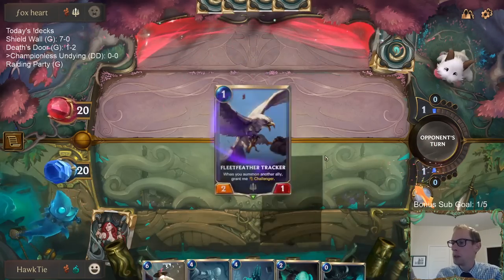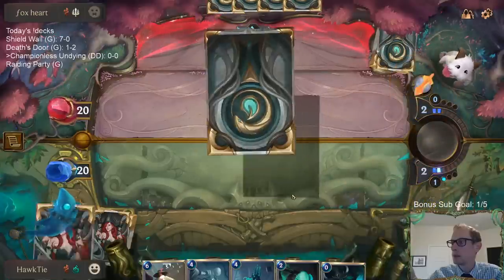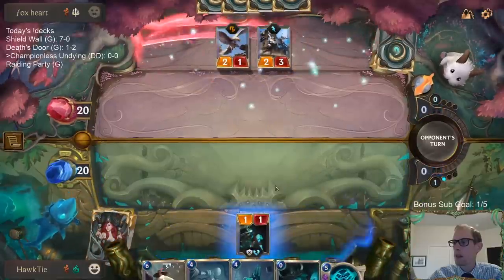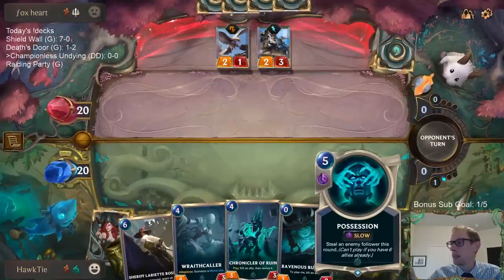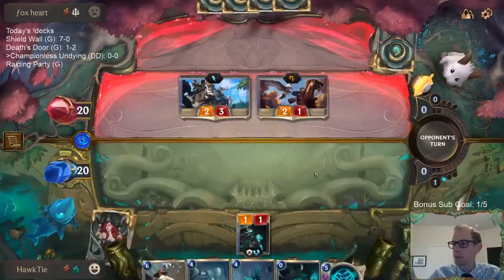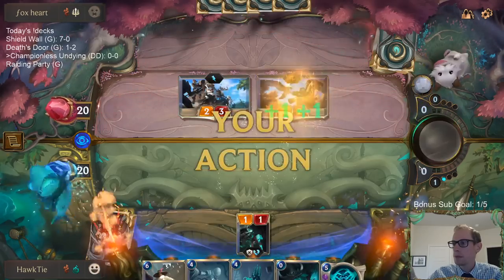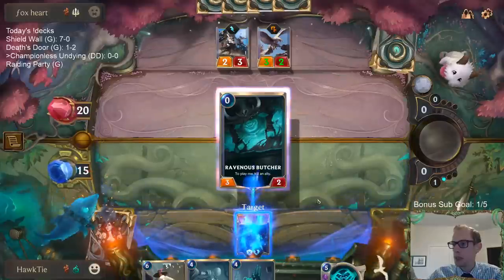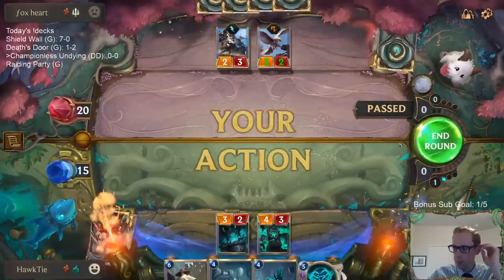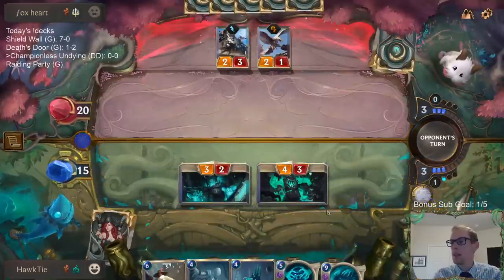Perfect card to draw to go with our Curse Keeper to not fall too far behind. We could wait and go Possession with Ravenous Butcher — but nah. Just want to get these in play. We'll save that Possession for later.